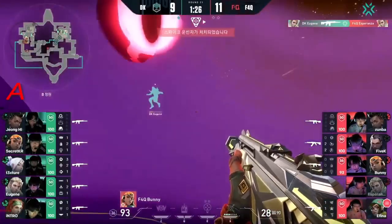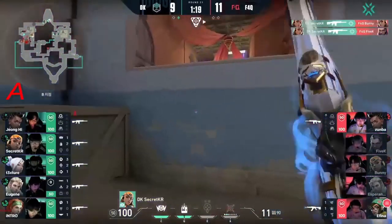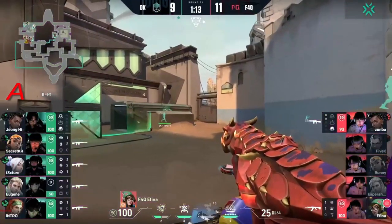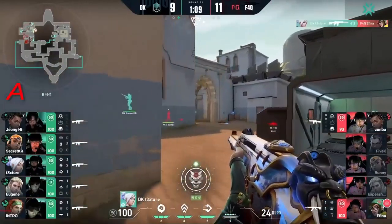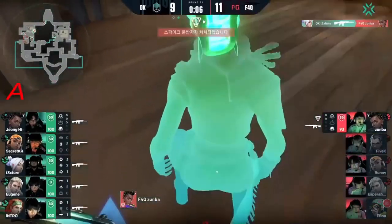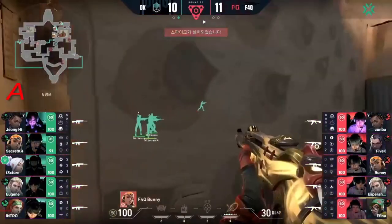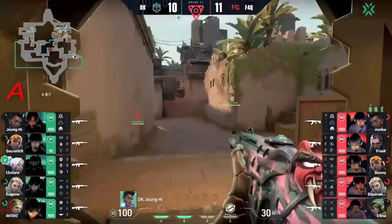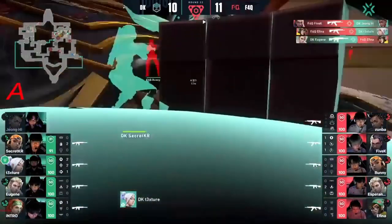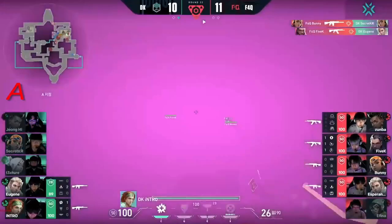Bunny grabs the Op and carries into the next round. They can see Eugene on the other side — ready to take the fight. The crossfire setup is amazing — Hate Shells going in as well. This is already over. Completely shutting down the push into B long. They're going to try to come through a little further, more quietly this time. Texture is ready. Only Zumba left — tries to kill Texture, thought he had a highlight reel play shooting through the wall, but no.